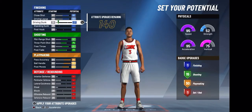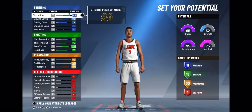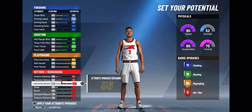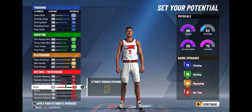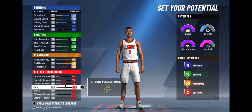I'd want to upgrade my driving dunk, my driving layup, and my close shot to get some finishing badges. I think if you have an 80 driving dunk you get contact dunks. I'm gonna have to upgrade my interior defense, my perimeter defense, my lateral quickness, and of course my steal as high as possible. I'm not sure if you need to upgrade your block to get better contests on shots, but that isn't a big concern. Also I can move my post moves down to 81 to get six more upgrades for my steal and another badge for defending — that's definitely worth it.